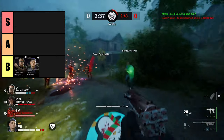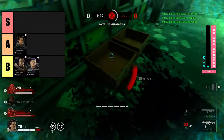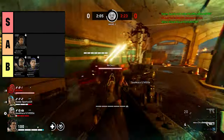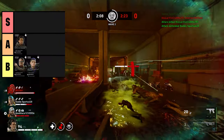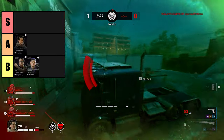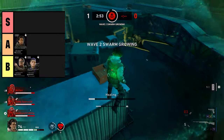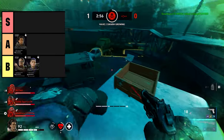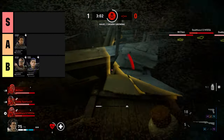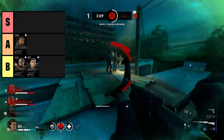The first cleaner in the A tier is Evangelo. Evangelo can quickly break out of grabs once every 60 seconds, so if a crusher, stalker, or hawker gets him, he can break free without needing a stun gun. If you pair two stun guns with that breakout perk, no one is ever going to trap you. He also has plus 25 stamina regen, so he can run, recover, and run again. On top of that, he has plus 5 team move speed, giving all cleaners on his team extra mobility.